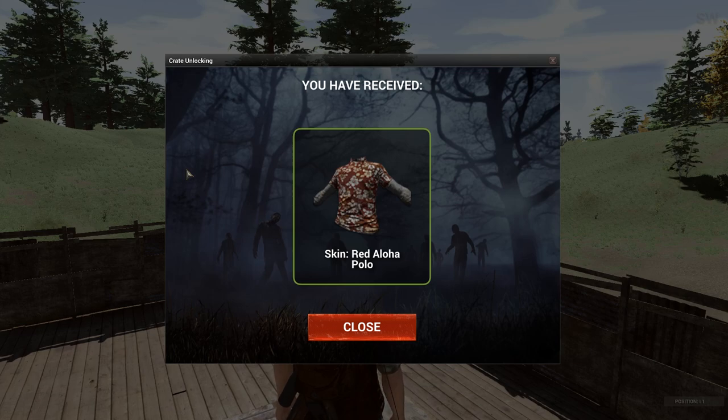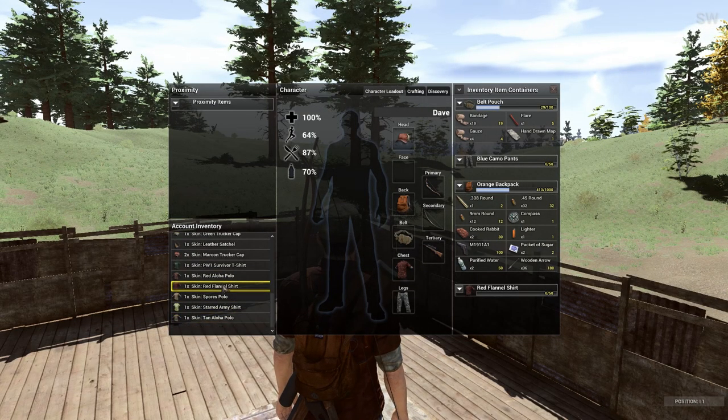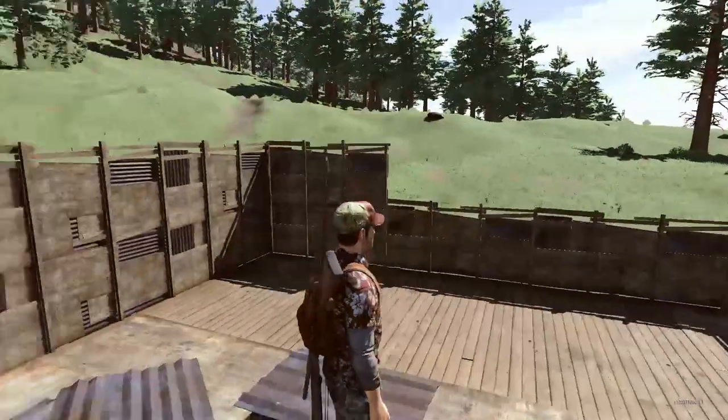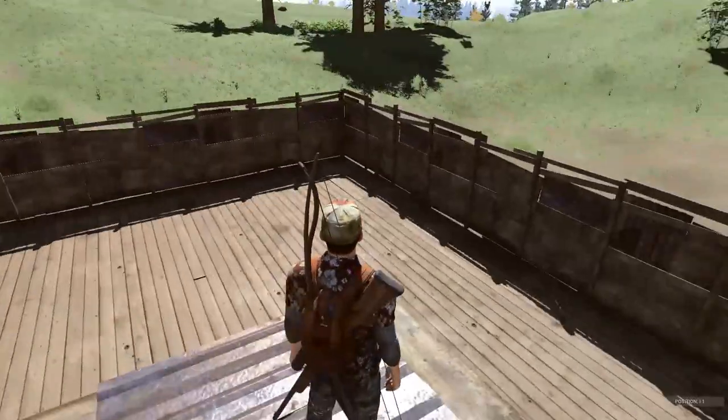Ta-da! Okay, so we got the red aloha polo. Not the best. Let's see what it looks like — seeing it in our skin library now. That's pretty cool, I like that. With the new model, it's very nice.